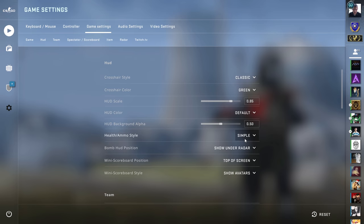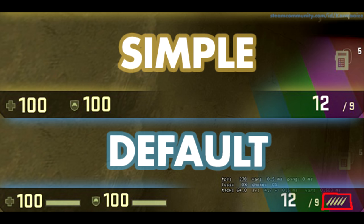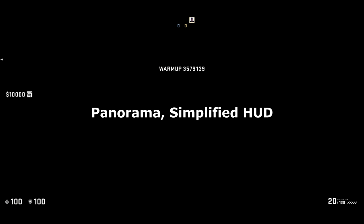There's a simplified HUD option in CS:GO that removes some of the elements. Here was how default and simplified compared in scale form — note the highlighted ammo bit. Now let's compare these two again in Panorama. GO Feedback has spotted that since Panorama, the simplified HUD no longer removes the bullets. It is the simplified option after all.